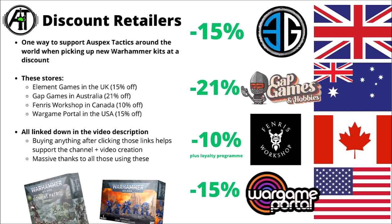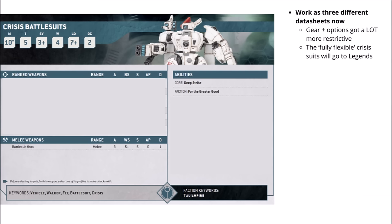Anyone using those does help support All Specs Tactics, so a massive thank you. Getting into the rules for the suits though — they have really changed quite a lot. In previous Index Tau, prior to that, they were generally operating as one main datasheet to represent all types of crisis suits, with pretty much fully flexible wargear, though it was certainly pretty odd when Games Workshop removed the points costs for wargear pieces in 10th edition.